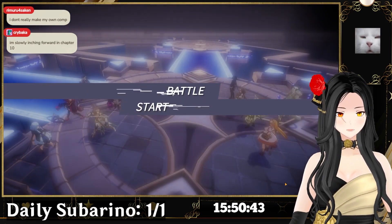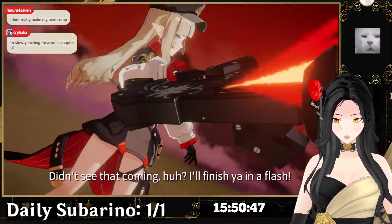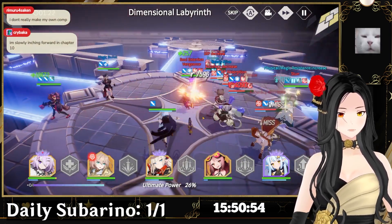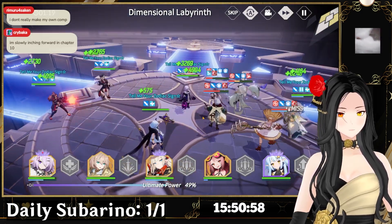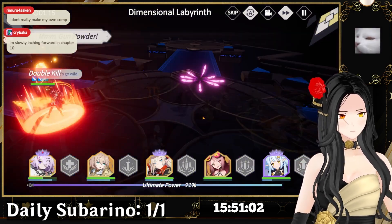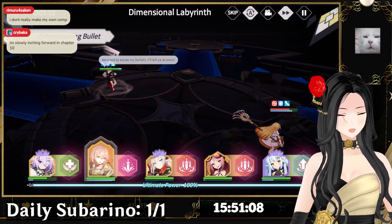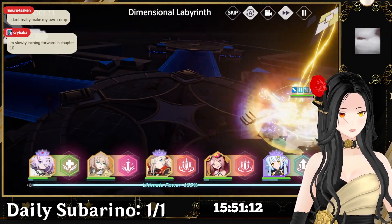Awakened Chifuyu looks really bad — I saw someone try to use her and she needs a lot of buffs. Meanwhile, Chifuyu, Horizon, and Jushyun are my top three favorite characters in Counter:Side. Hill Day is pretty cool too.